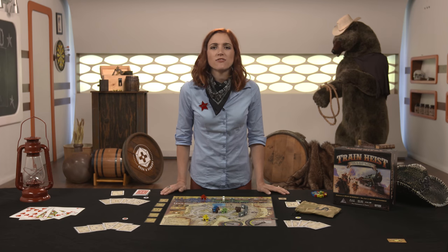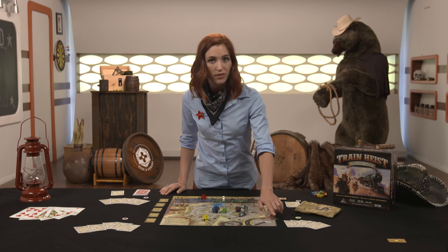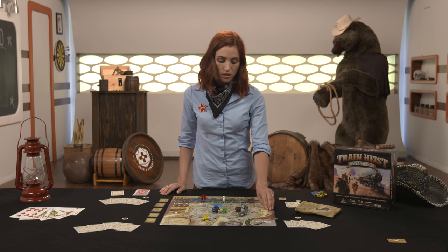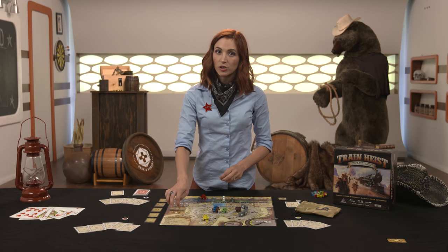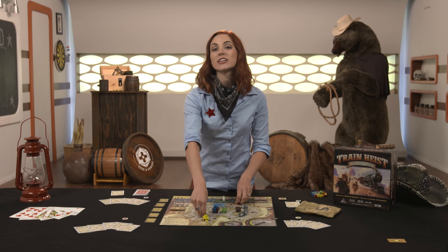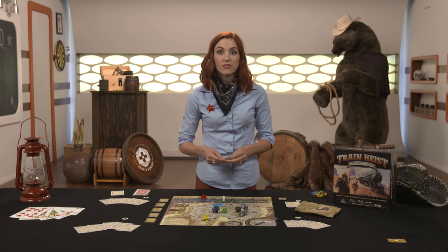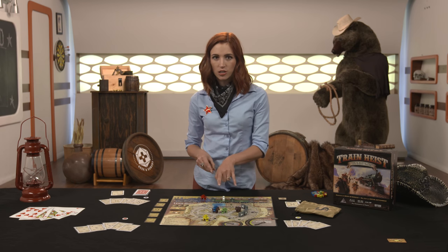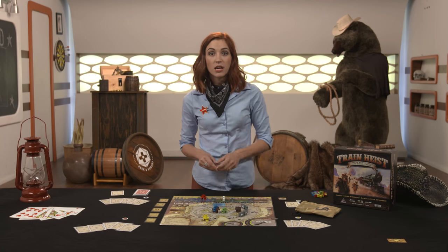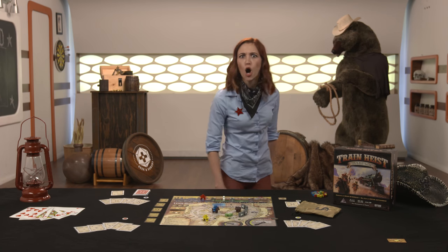The game ends in victory when players have reached the target on the heist meter. However, should the hangman's marker reach the noose, all the players lose. Alternatively, if the last event card is played, both Railroad Switch tokens are immediately removed from the board. If the train reaches one of these two junctions before the train heist meter reaches the goal set at the start of the game, the game's over and you lost!